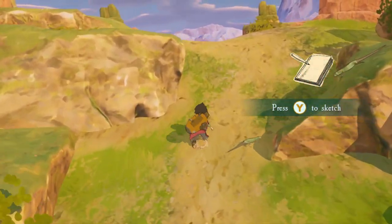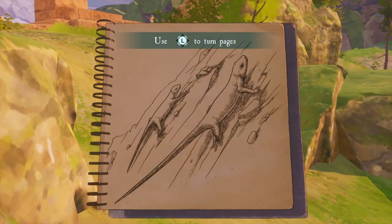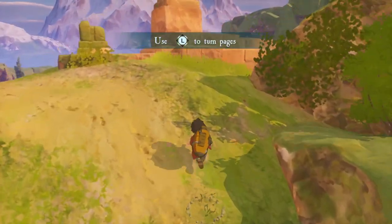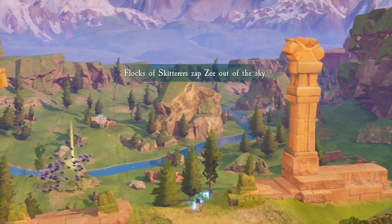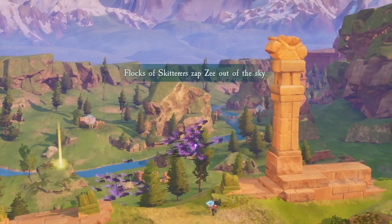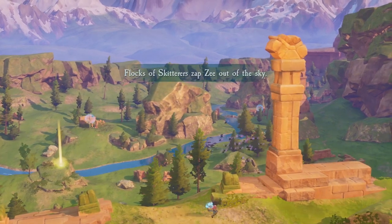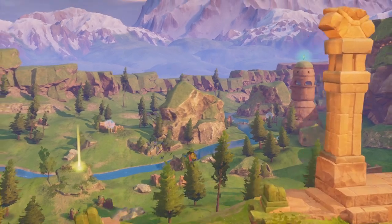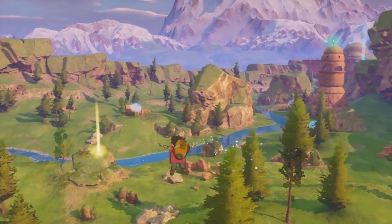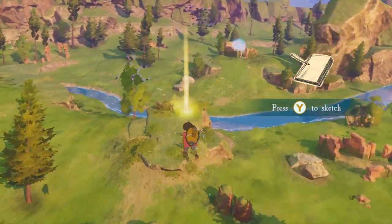Whether or not this works depends on the game's visuals, and here Europa succeeds in a big way. The player passes through several biomes, all of them lush and highly detailed, and the land is far from empty. Both natural and biomechanical fauna exist in abundance, and a completionist-minded player can get some extra playtime in by seeking out unusual animals and capturing them in Z's sketchbook. All told, it's rare to see a game world that feels this organic.